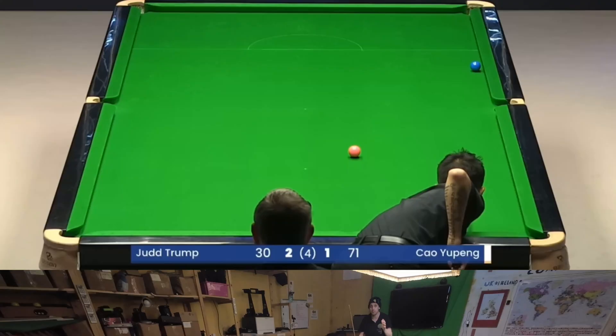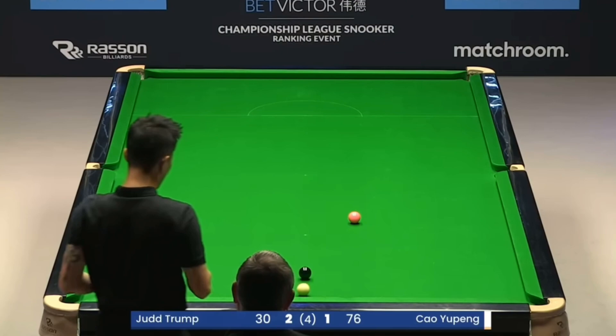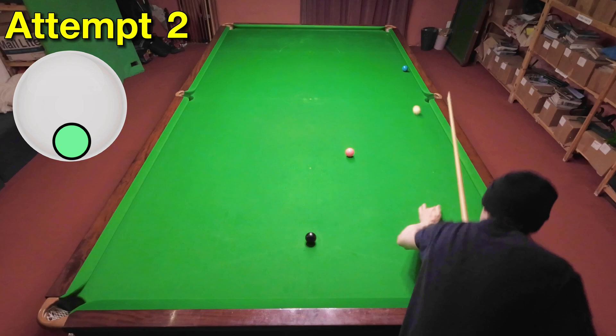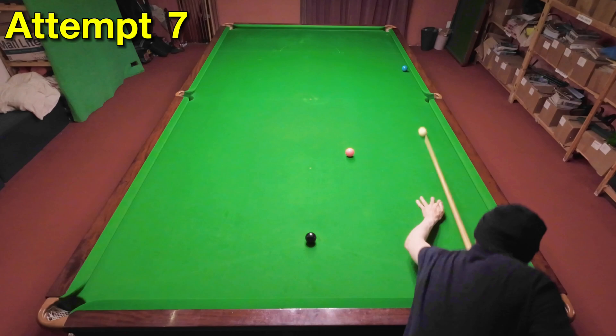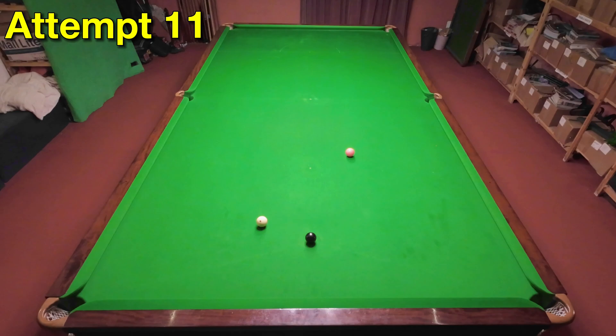He then screws the blue in back off the top cushion and onto the pink to make this insane clearance. I think this blue is going to be an even harder shot than the green — yet another really difficult powerful screw shot down the cushion to play. On reviewing these shots I noticed I was jumping up off them quite a bit, which couldn't have helped my accuracy. The only way I was going to get anywhere near enough backspin was by throwing my whole body weight at it, and somehow I actually pulled it off, very nearly getting the cue ball back far enough.